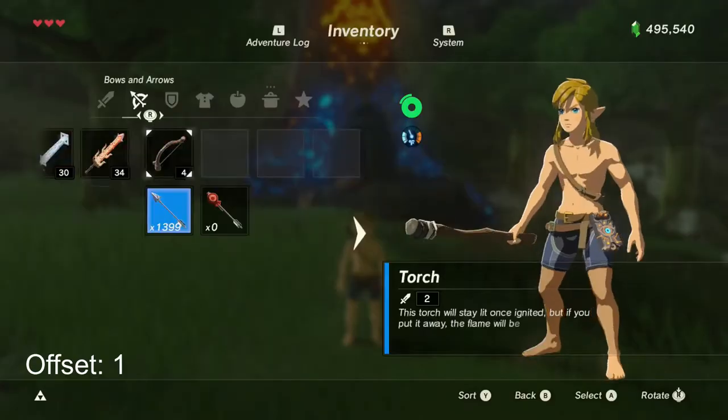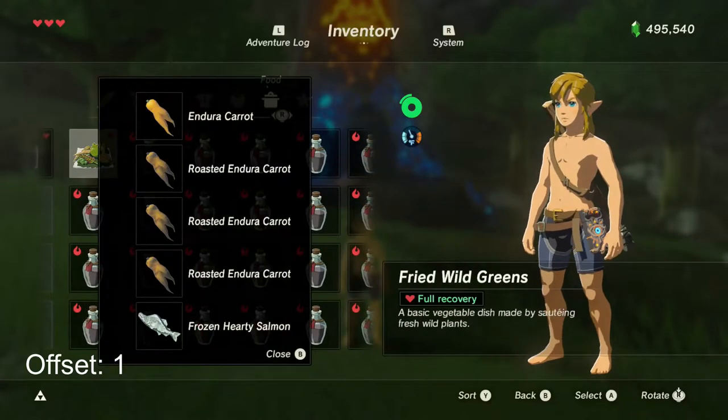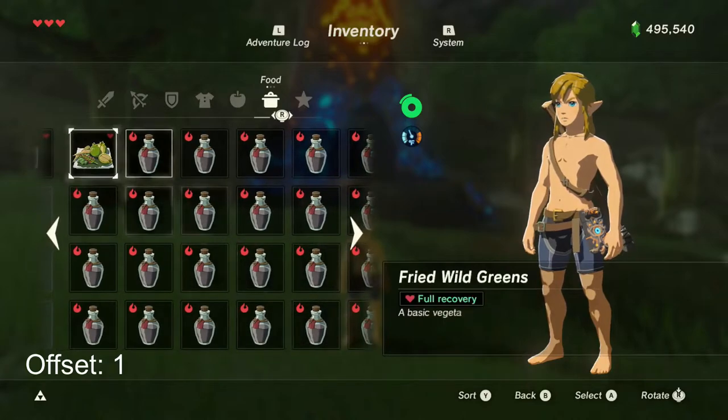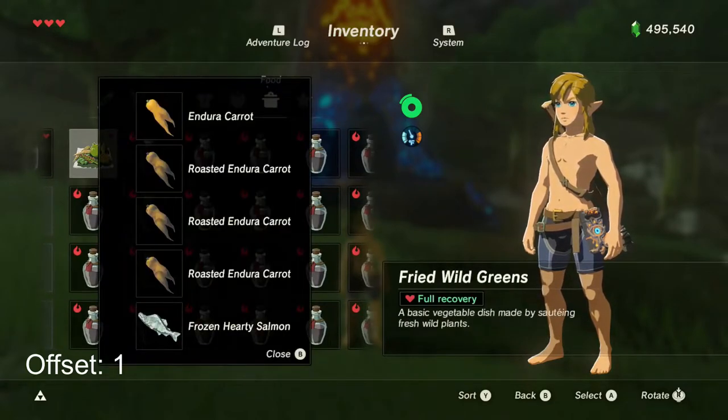After reloading, you should now see that you have your desired meal right here, but also the stackable meal right here. This stackable meal is now corrupted with the recipe of this meal.